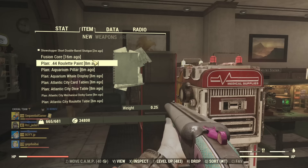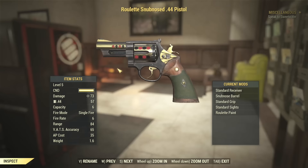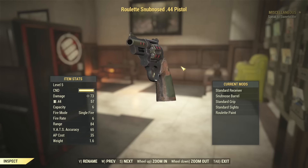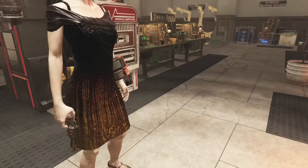Next up is the 44 roulette paint, and that's what it looks like. It's got a nice bit of gold detailing and a bit of a roulette motif, as the name might suggest. And in your hands it looks like this. It looks very well with the dress, I have to say. I think it would go very well with any kind of dark attire.